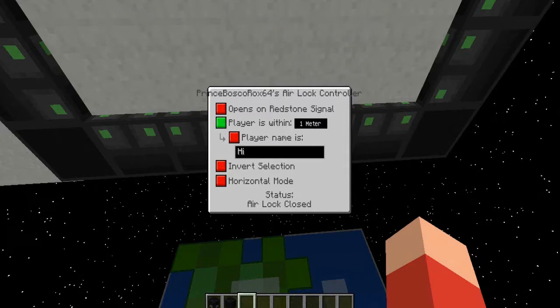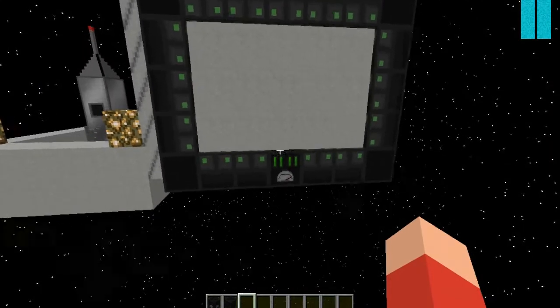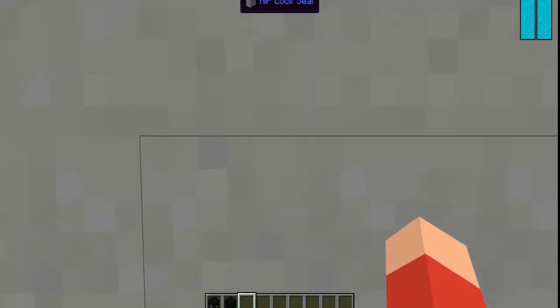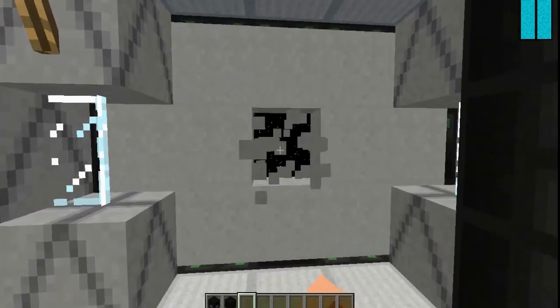These are the main ones - because you can make it open with a redstone signal, which I can see how that's useful. I like to set it to just one meter. You can set it to however far away you want, but I like setting it to one meter. And as you can tell, it opens and closes, and it completely seals it.